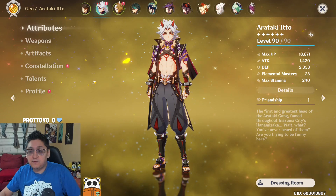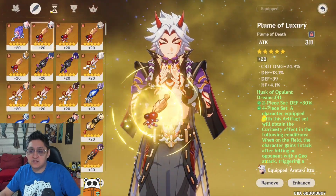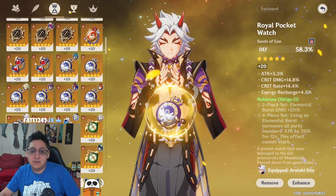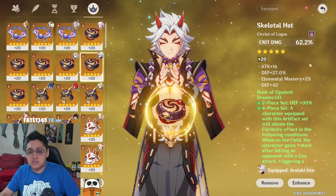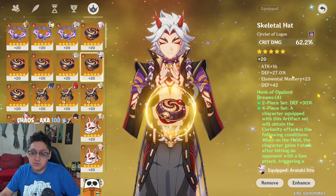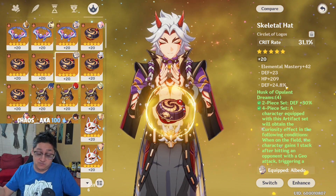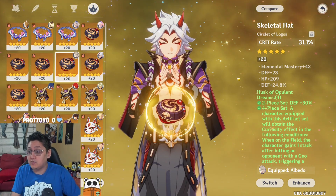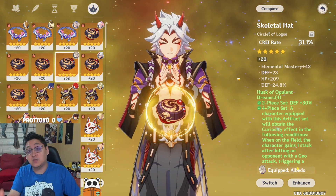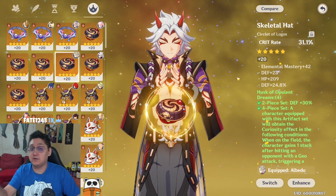However, this time I kind of lucked out. Before Arataki Ito, I ended up getting a pretty decent artifact set on my whale account and was able to do a good setup for a weapon test. Most notably, I got a crit damage headpiece with defense percentage and a crit rate headpiece with defense percentage - the first time that's ever happened to me. So I'm able to do two different tests to show off both headpiece types, showing consistency builds and spike builds.